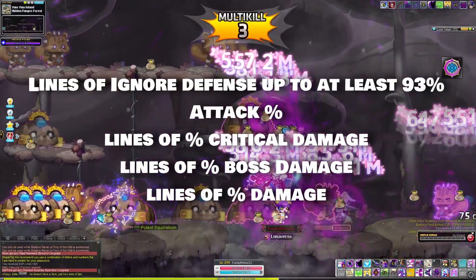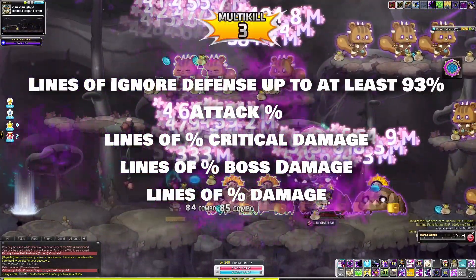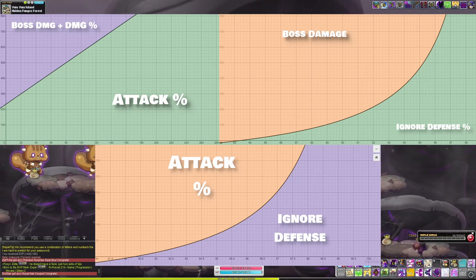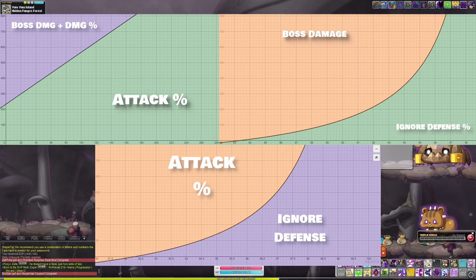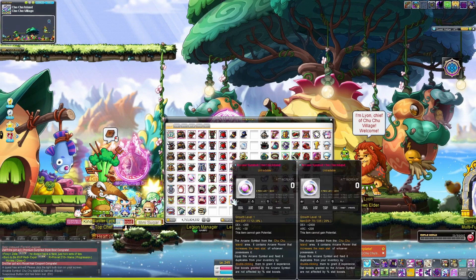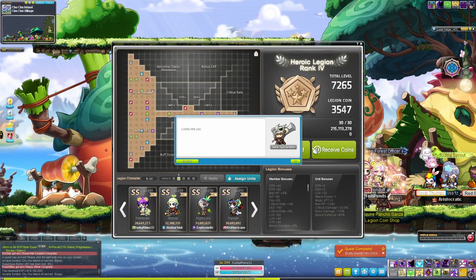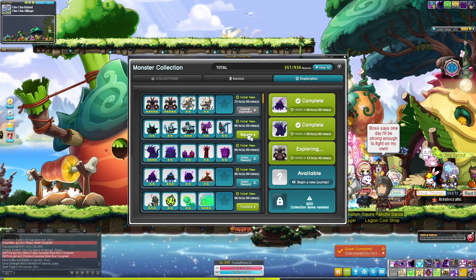Generally speaking, you would want lines of Ignore Defense up to my opinion of 93%, then percentage attack lines, then lines of Critical Damage Percent, then lines of Boss Damage Percent, and lines of just regular Damage Percent. If you'd like an easy way to see what you should increase to most efficiently increase your damage, take a look at these pictures. Use the X-axis to find where you are with the listed stat, then correspond that with the Y-axis of the other stat. If your point is in the lower section, focus more on the upper-color stat. If you find yourself right on the line curve, then you are properly optimized for damage and can increase both as much as you want. The formulas and pictures for these are both on StrategyWiki if you're interested.